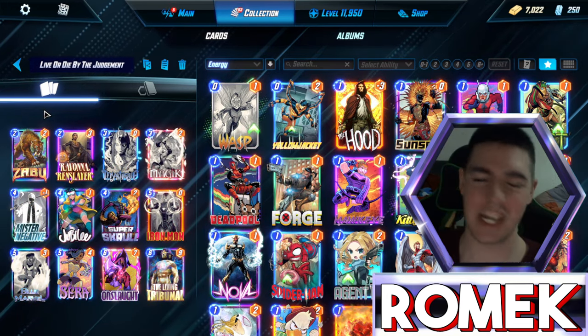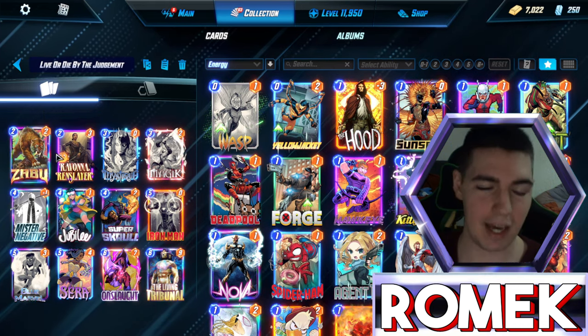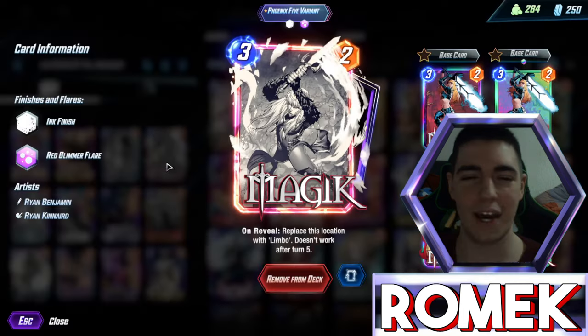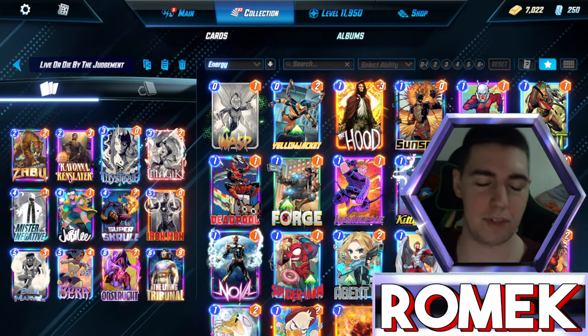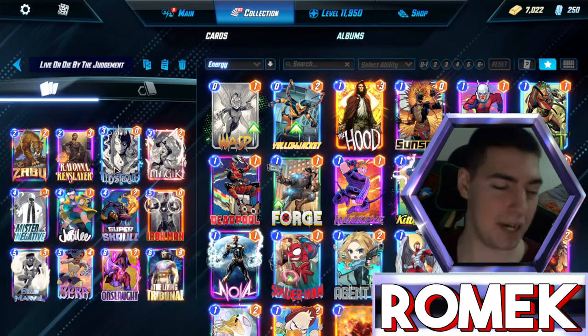That is mostly because you have a free matchup where it's just an instant win against Hela — there is no way to swap out Limbo, there is no way to do anything against you. Even though today's feature location is quite rough for us, because it incentivizes people to play Thanos and location swappers which makes our magic way worse, we still managed to get 10 cubes.